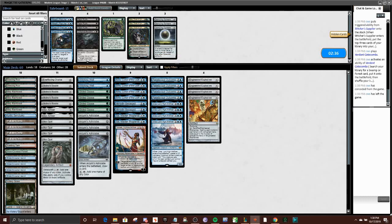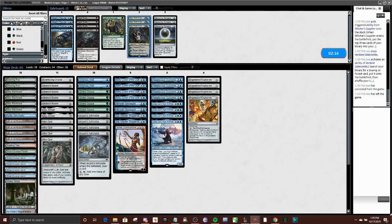For sideboarding, I think we probably don't want to do a lot. Usually they have some Okos and Damping Spheres, but we can answer the Damping Spheres with Engineered Explosives. I think we want to be proactive and not try to fight the Oko fight, because they're better equipped to support that by attacking and blocking with their recursive creatures. Mystical Dispute and Metallic Rebuke are also options, but ultimately not worth bringing in. I'm just going to keep the deck streamlined and run it back.